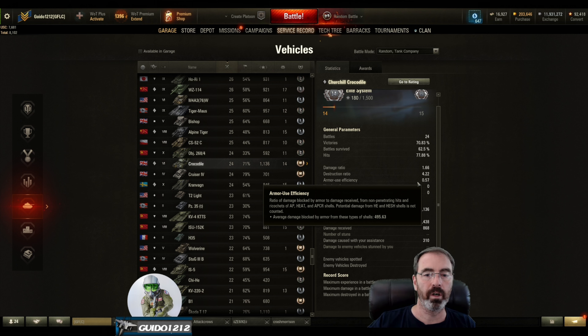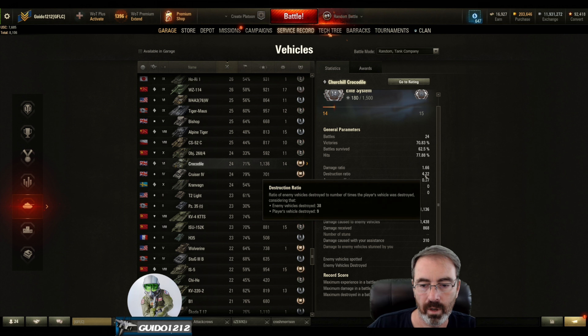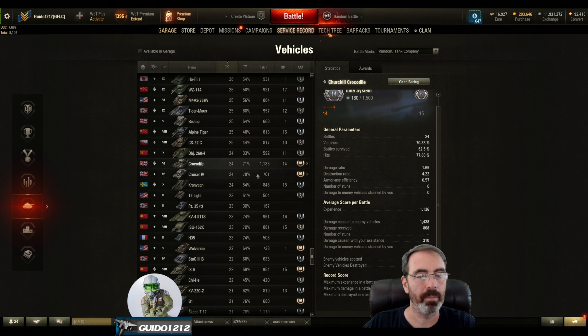At 0.57, it's not up towards 1.0 where your Maus, Type 4s and 5s, and some of the really super heavies sit. Around 0.5 on your armor use efficiency, you're talking about a situationally dependent armor. In this case, as long as the tiering is good and enemies aren't too smart on weak spots, you'll probably have a decent day bouncing. The destruction ratio is 4.22 — I've killed 38 and been destroyed only 9 times. Low sample size though, it's only 24 battles.